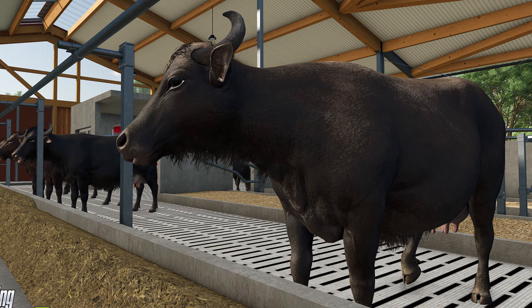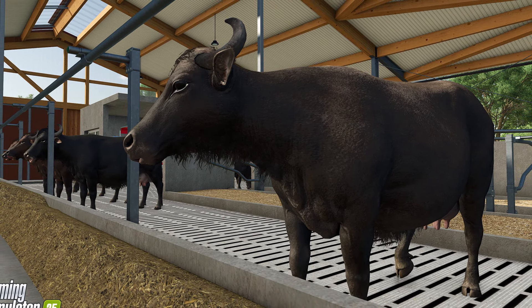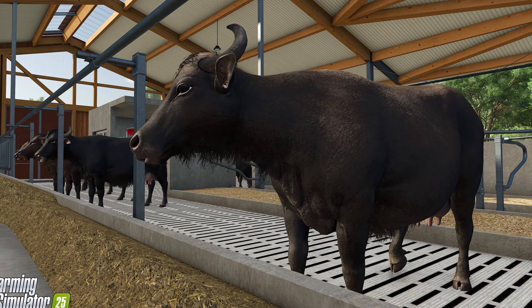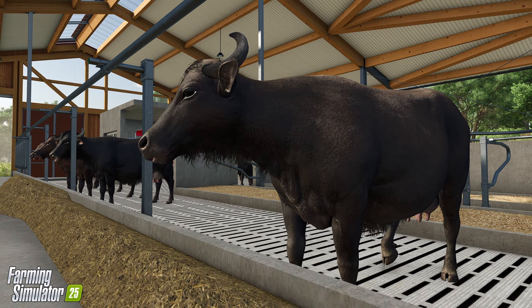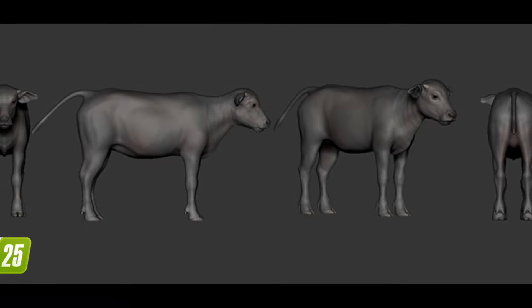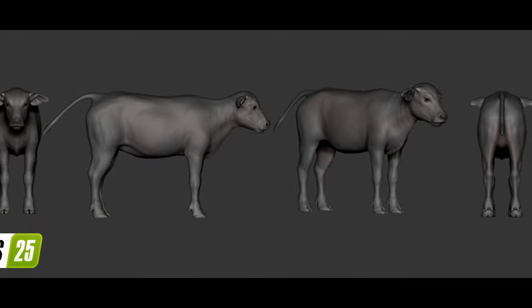She can also give you some more information on how water buffaloes are properly handled on your farm — and it actually says right there 'she can.' So I'm actually thinking there's going to be NPC characters at some of these places, like the animal market and stuff like that. It's going to be really interesting to see how they implemented that into the game. I'm just speculating because nothing's actually been confirmed right now.